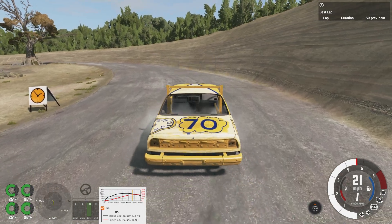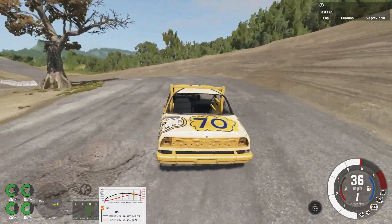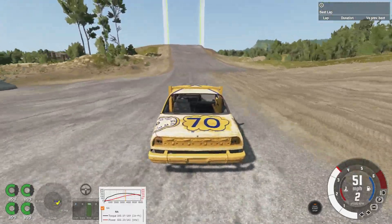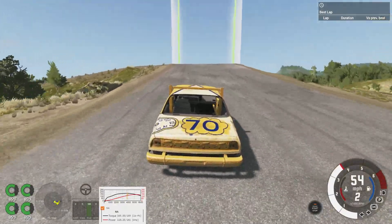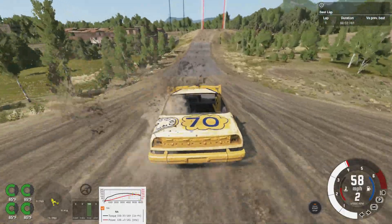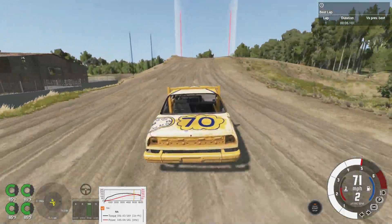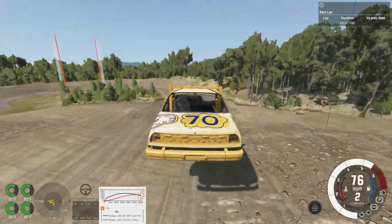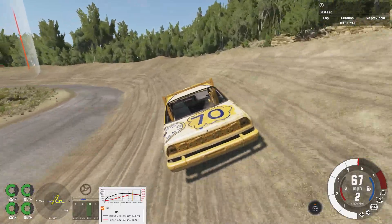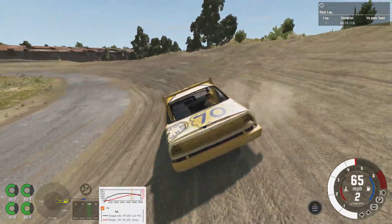We're going to be taking a look at the Wendover, Legrand, and actually every derby car in the BeamNG 0.22 update. This car is actually quite peaceful for how fast it goes. This is a front-wheel drive car — not a rally car, but it feels like a rally car sometimes because of that.